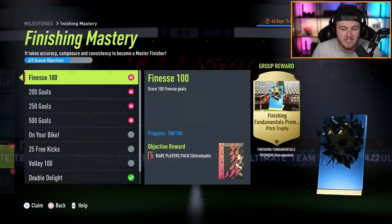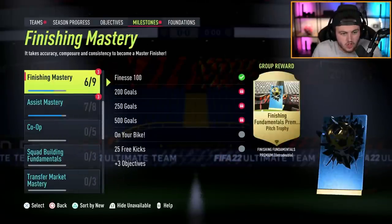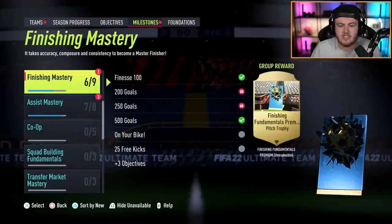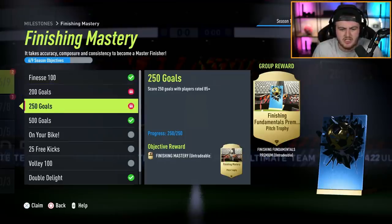We've also got a finishing mastery. For a rare players pack, you can finesse 100 goals, which you can do in conjunction with the next one. And for a 100k pack, score 500 goals with a squad rating of 85 plus. A lot of you guys might have starter teams and might be thinking you can't get your team to 85 plus. Don't worry, I've got you guys covered - I'll show you that in just a second.